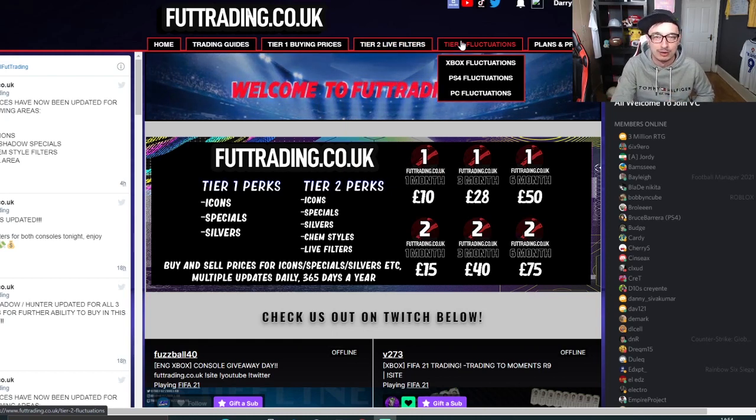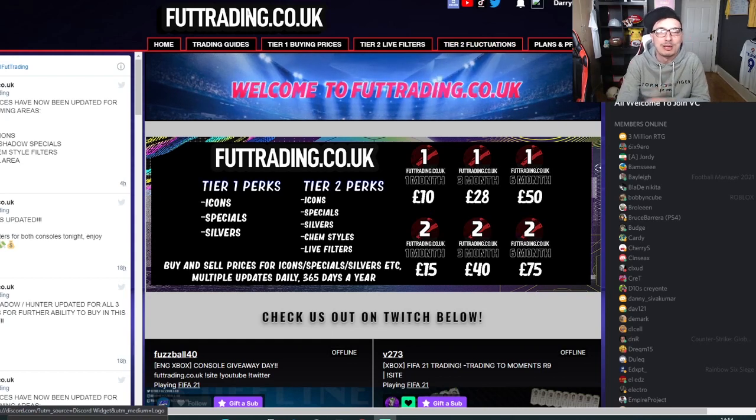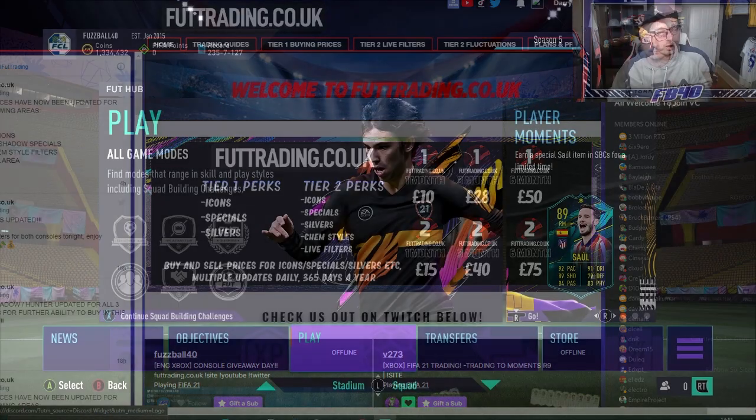The people doing fluctuations are making millions each week - no exaggeration. Tier three has recently been added, which includes a bot we developed ourselves for fluctuations. It literally tells you when to go and buy those cards, at what price, and at what price to sell them - it pings you personally. Also, make sure you join the Discord even if you're not a website subscriber. There are already 420 people online on our Discord right now, trading, working together, having good fun. Subscribe at foottrading.co.uk.